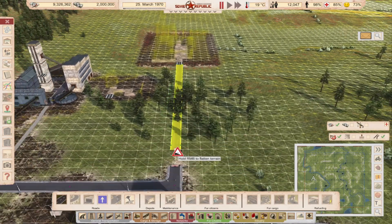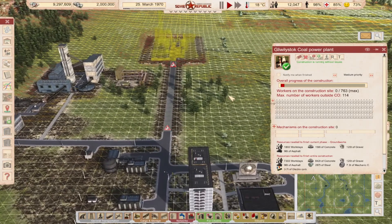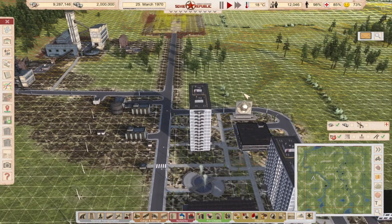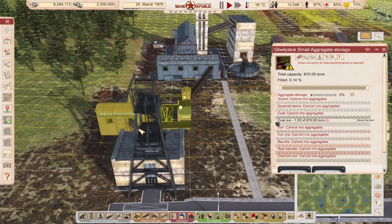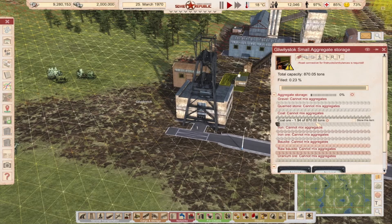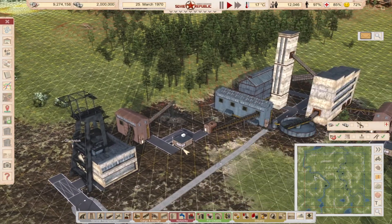Next, we need a road. I'm not sure if the power plant is too far away from the workers, but once the road is finished you can check — and yes, they can walk to it, not a problem. As you can see, coal is moving from the mine to this storage, which can hold 870 units. That should be enough for the most part, though if you connect more than one mine line it might be small.